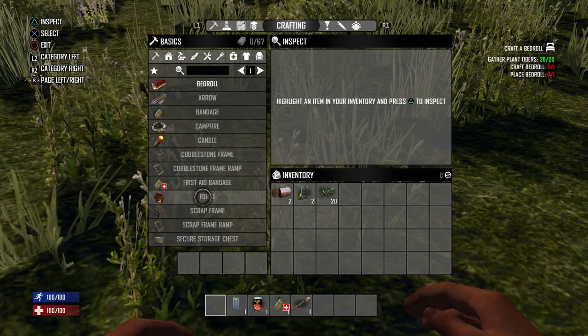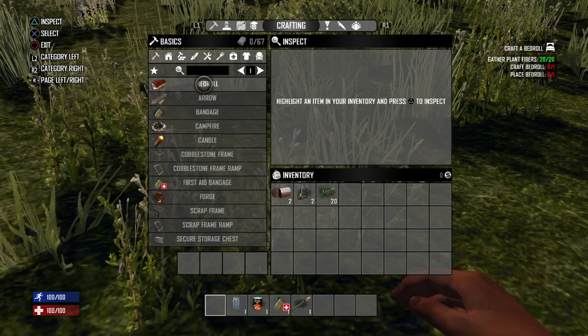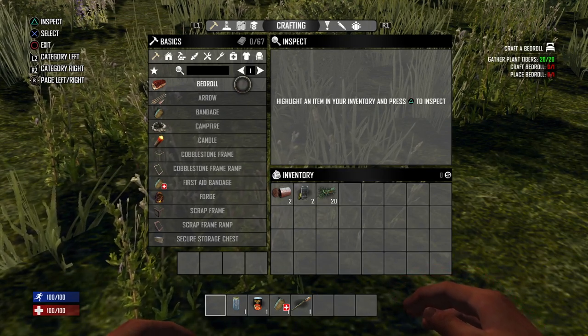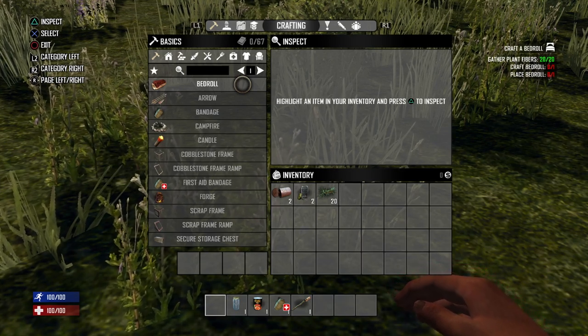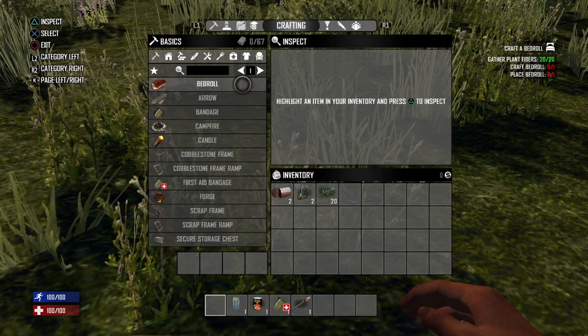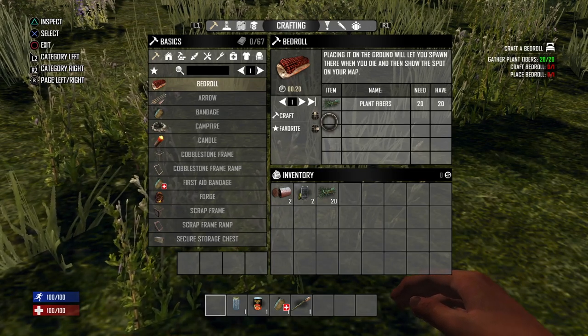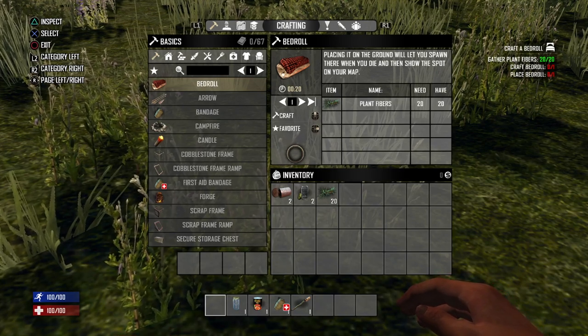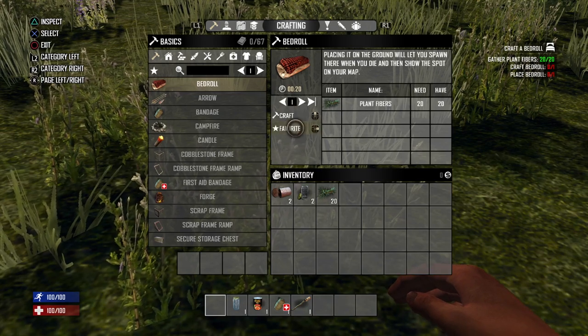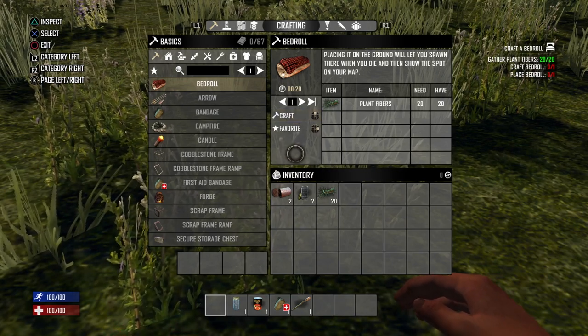On the crafting screen, the bed roll has shot to the very top of our list because it's the only item we have the necessary components to craft. In the crafting menu, any item shown in gray means we lack the components for it, while any item in white means we have what's needed. To craft the bed roll, move your cursor to the bed roll icon and press X to bring it up. Once selected, you can either move your cursor to the craft button and press X, or simply press up on your D-pad.